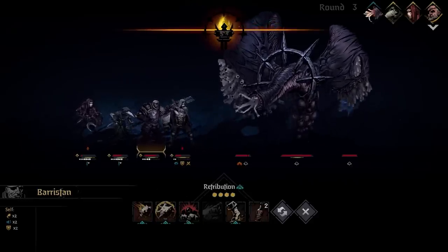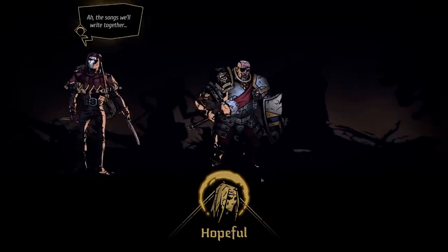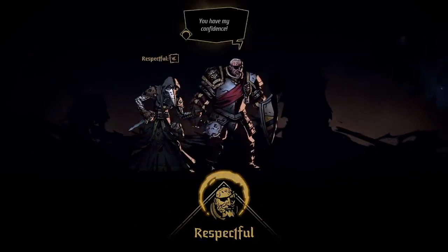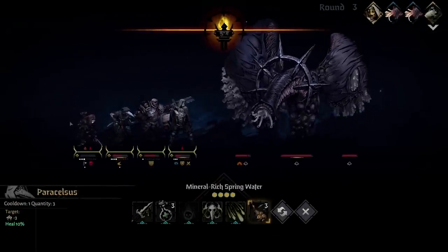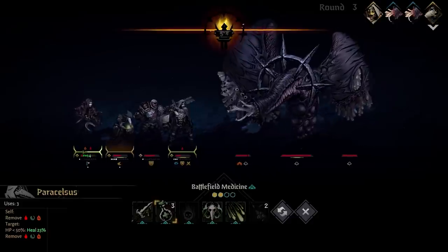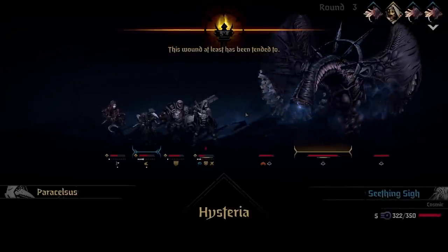Command is on cooldown right now. Plague Doctor is next, so he needs to heal, and probably use Mineral Leech spring water. Dragged back from the brink — there you go. So plus 16, plus 14, and remove the dots. You remove the dots, then the boss will go. This wound at least has been tended to.